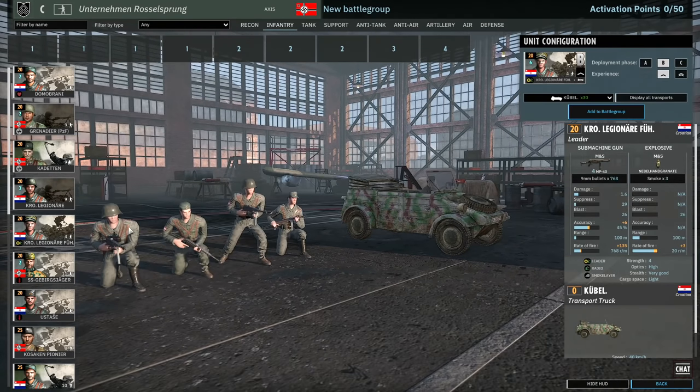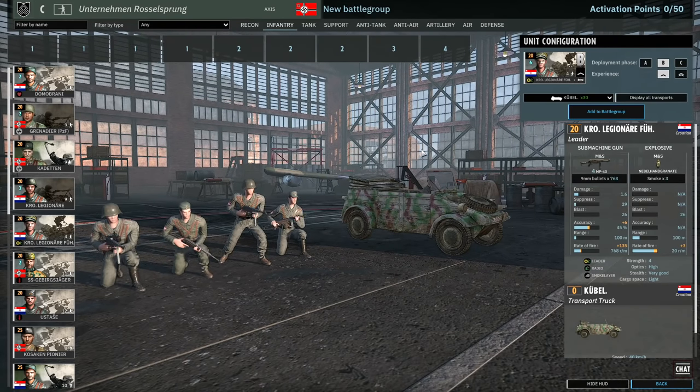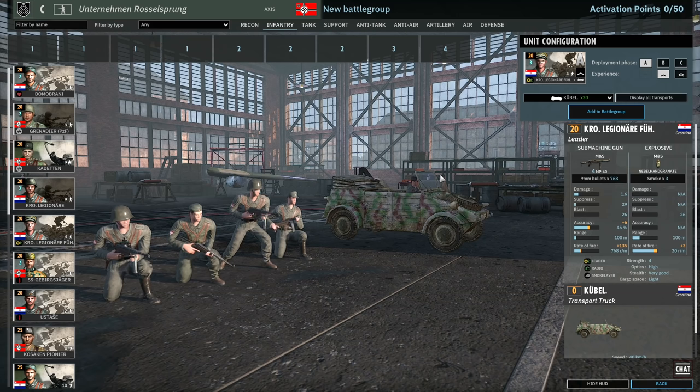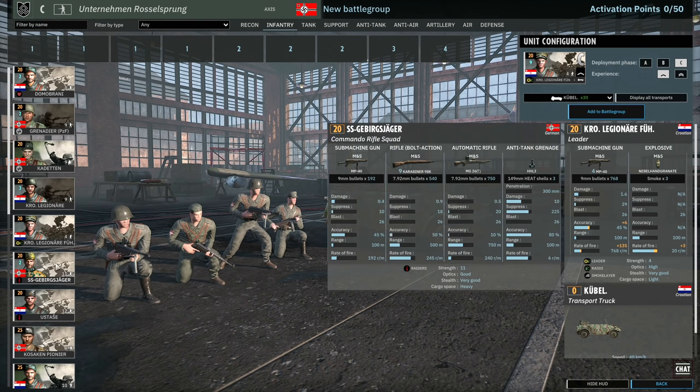Then there is the Croatian Legionnaire leader — your standard leader. These are actually quite nice: smoke grenade, radio, four MP40s, so they don't reveal themselves at range. Pretty good standard leader squad, actually — not bad at all.